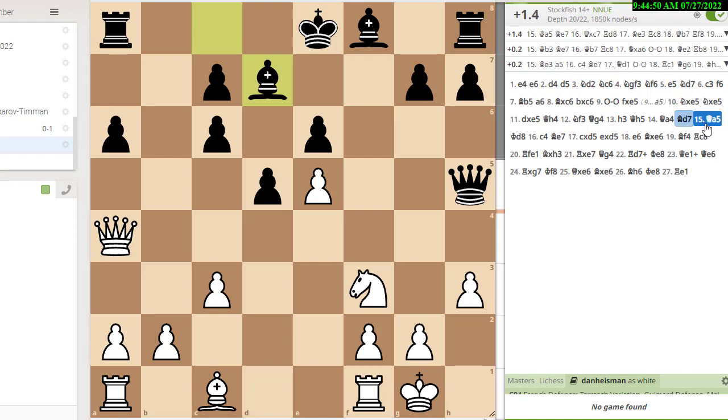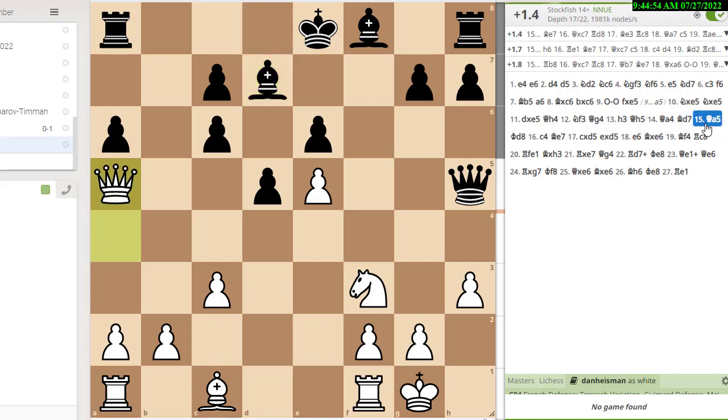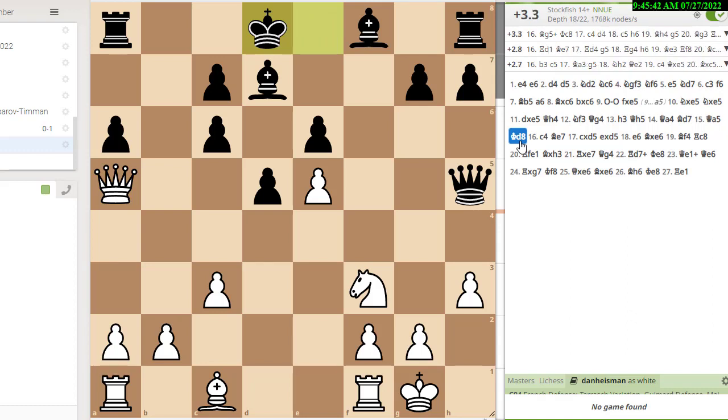He has a choice of playing Rc8 or Kd8. The engine says he should just give me the pawn — play Be7 and let me play Q×c7. But humans don't like to do that. Richard knows in the French that with a pawn center you can very often keep your king in the center, so he plays Kd8. My lead is growing, and now I play one of my favorite moves of the game. My position is good enough that I don't have to play this move, and I was very proud of it.